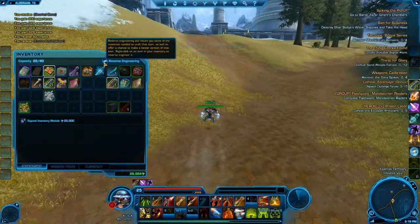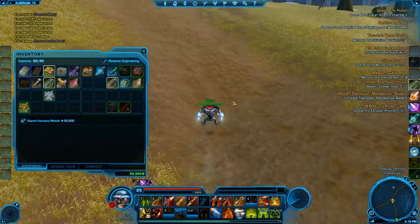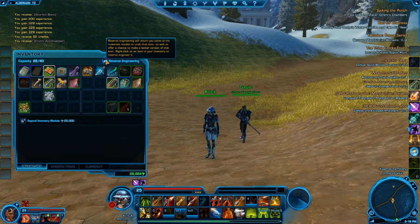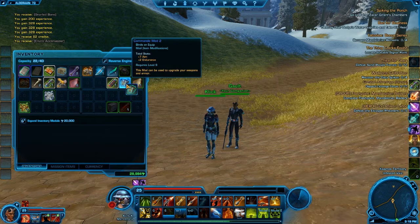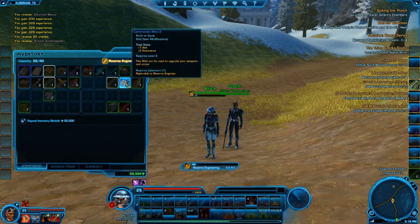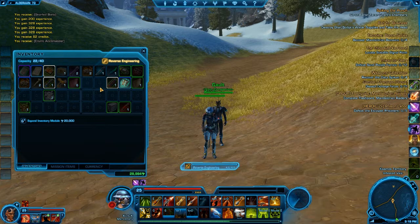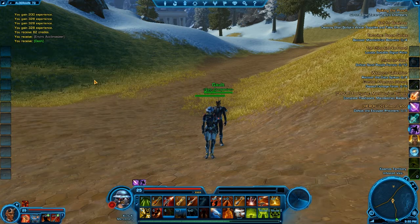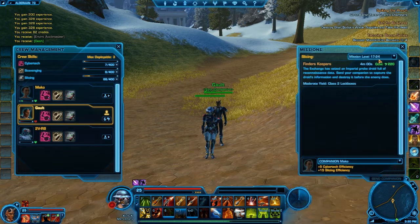Here's the inventory screen. Some crew skills allow you to do certain things with items — like I'm allowed to do reverse engineering, which basically is exactly what it implies. You can reverse engineer mods and things to get materials for other crafting, which I'm about to show you. I got a little metal that I can use for my crew skills, and you can send your companions off to do certain things, like Mako — she's good with slicing.